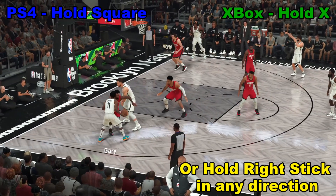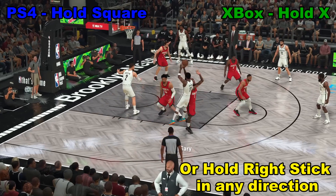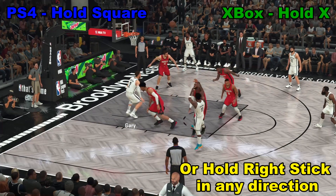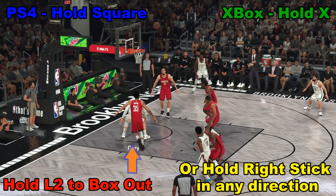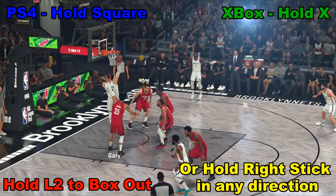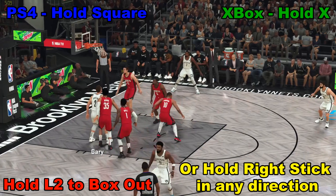Trying to set a pick here to get off a good shot, but the defender stayed with him so it's not happening. We take control of Blake Griffin down below, hold down that square button, and we get a nice little put back right there.